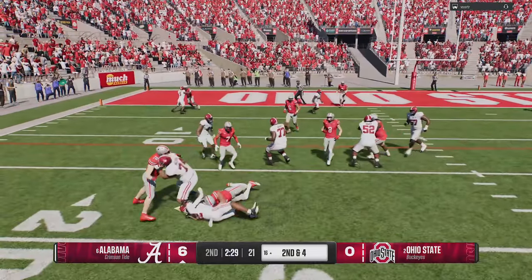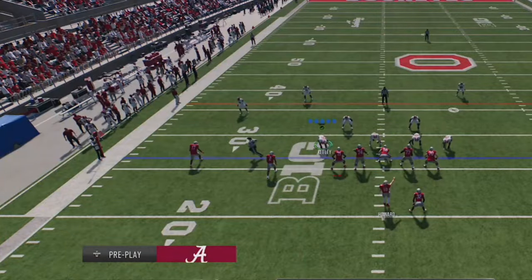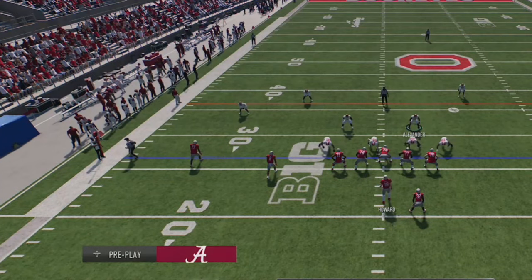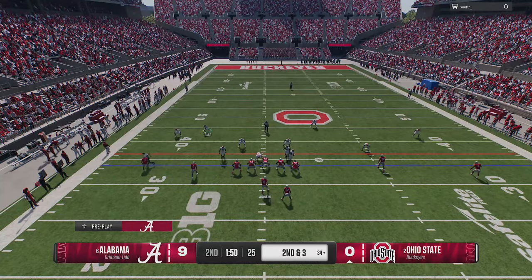The new offense I'm running is pretty run heavy. I see he's coming out in a lot of light boxes, so I basically just hit him with the inside zone over and over until I get inside scoring range, before he eventually makes a few plays and I have to settle for a field goal. I'll take it as it gives me a two-possession lead. On defense you see exactly why you have to walk that safety down — if you give up too much space pre-snap, he's just going to kill you underneath.